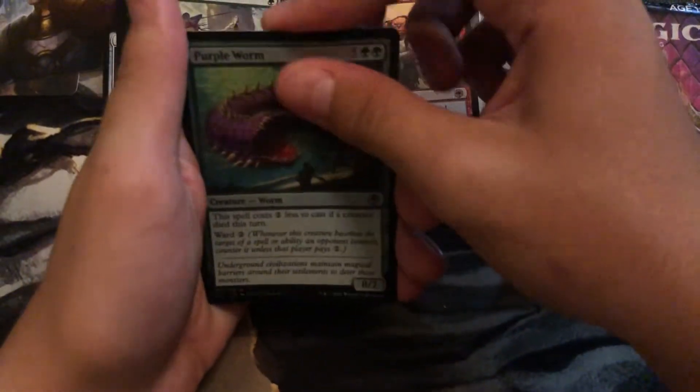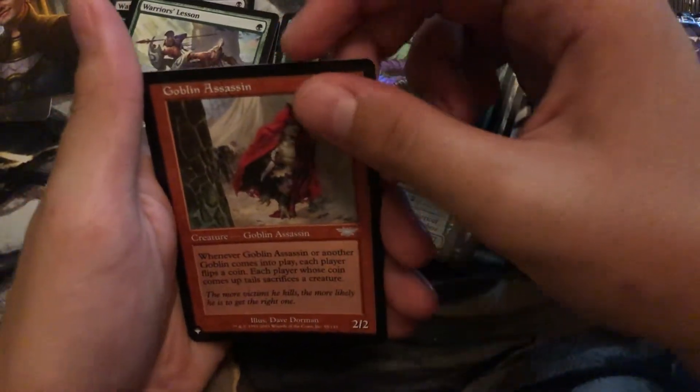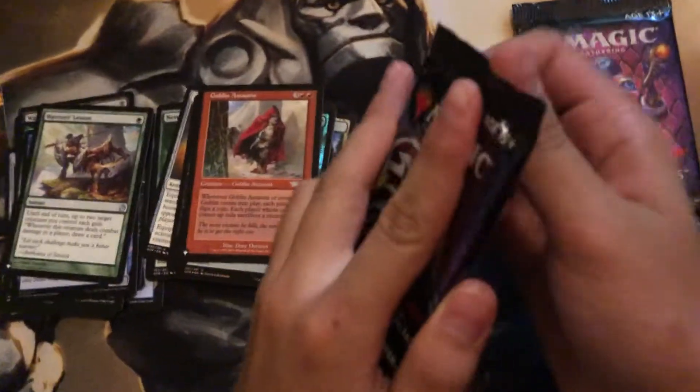Foil Purple Worm. Another List Card! Goblin Assassin! That's for the Coin Flips Deck. You have some Goblins. That's good.